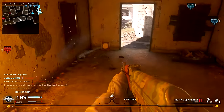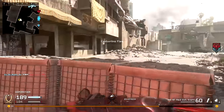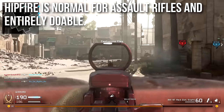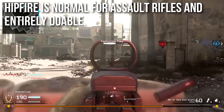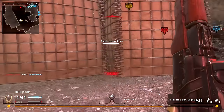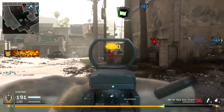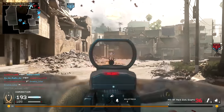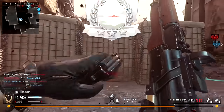The hipfire is normal for assault rifles — mathematically the hipfire box isn't big or tiny or strange, and it's entirely doable. It's a high-damage weapon, so you can totally spam this thing at hipfire and kill people. If somebody's up close and you don't think you can aim down sights quite right, hipfiring will work just fine.